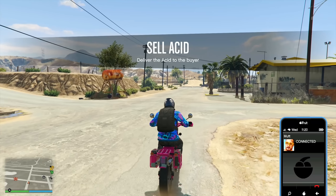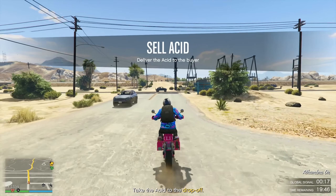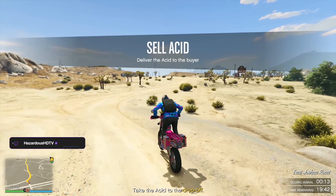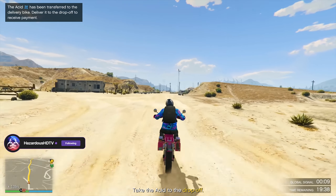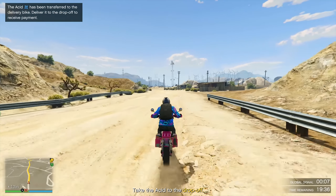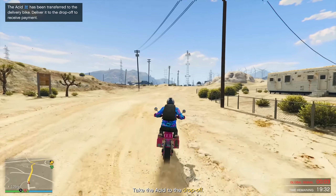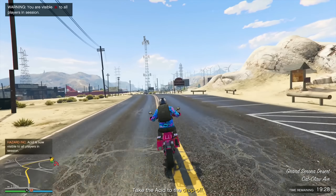We need to sell our Acid here. We're going to be selling it for $502,720. As we do our sell mission, it's very simple to do as a solo player — fast and easy. It looks like this is a simple drop, basically just delivering it to a destination.